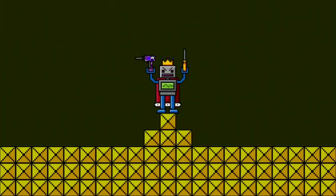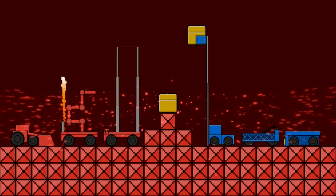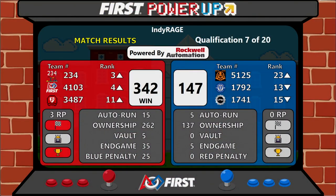Please direct your attention to the screen as we have a result. It's the Red Alliance putting up a score of 342 to 147. The Red Alliance earned three ranking points, which is bringing all three of their Alliance robots up in the rankings. Great job to all six of these teams.